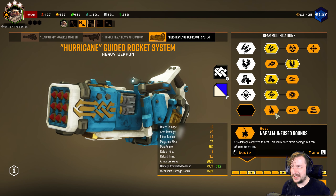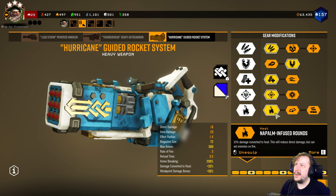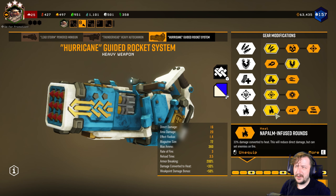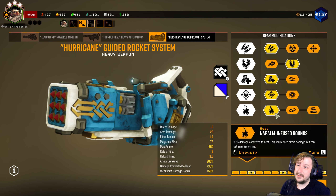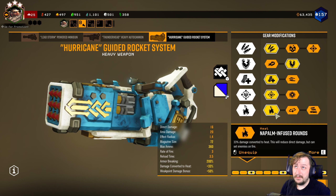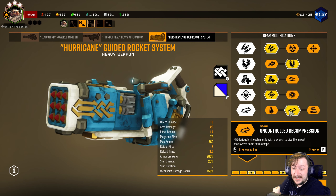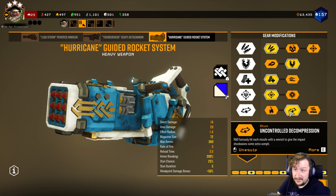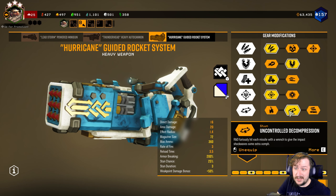In tier five we have Napalm Infused Rounds, which has been nerfed and then buffed. It used to be quite good when it first came out — you could shoot a Praetorian maybe three or four times and it would catch fire, whereas it used to require around ten hits. It's not as strong as it used to be but still seems fine. It's mostly used for big single target enemies, not smaller ones since you'll likely kill them before the fire affects them. Our second option is Uncontrollable Deep Compression, which has a 25% chance of stunning every time you hit an enemy, and it can stun for three seconds. This is pretty good — it works well for single target enemies, and against grunts it can also trigger based on splash damage, so stunning multiple enemies at once is nice when it happens.